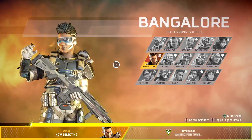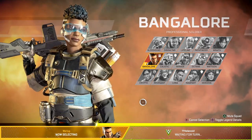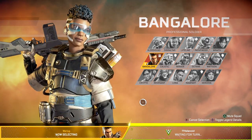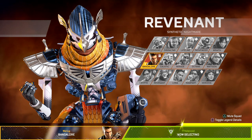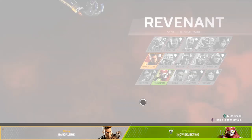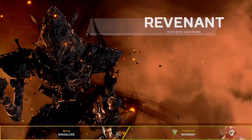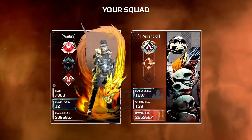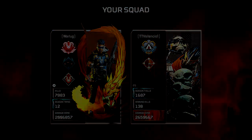Alright guys, today I'm going to teach you how to make better decisions in Apex Legends. We're going to do some duos on World's Edge, and I'm going to take you through my entire thought process and everything that I'm thinking while I'm playing the game. I have myself muted to my teammates, but I highly recommend if you have a mic to always use it and try to talk to your teammates.